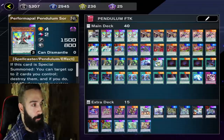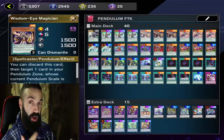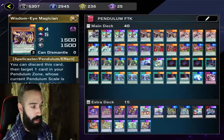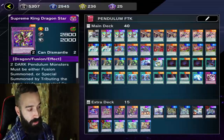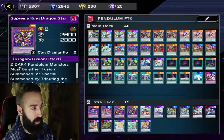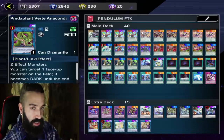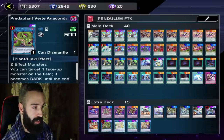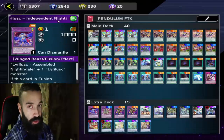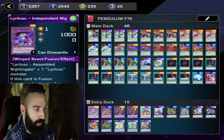The deck runs one Dragon Pit specifically for going second. Don't worry about cards not being Dark — like Pend Sorcerer and Wisdom — they're not Darks, but the combo works by putting up double Starry Venom, then at the end making Verte. If one card can't make Starry Venom, Verte can make Wisdom a Dark. Verte sends Instant Fusion to summon Lyrilusc Independent Nightingale — the only good Lyrilusc.